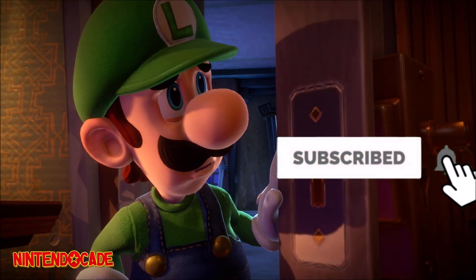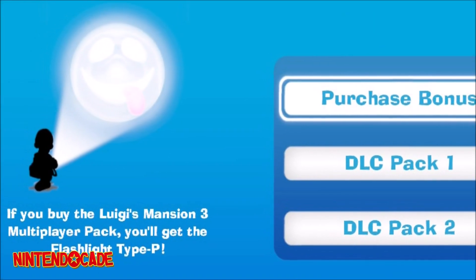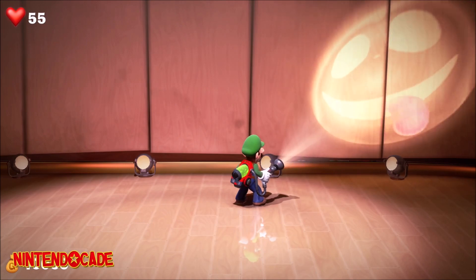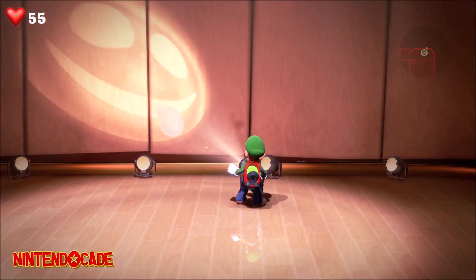For those that purchase this DLC pack, players will receive an in-game polterpup light called the Flashlight Type-P that makes a polterpup shape on walls. Players can use this during Story Mode or ScareScraper.